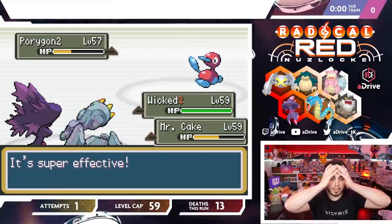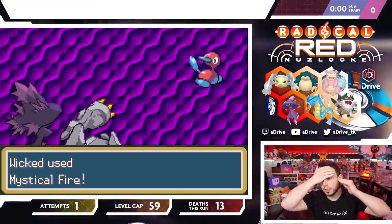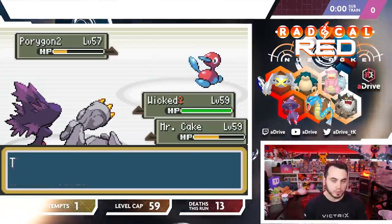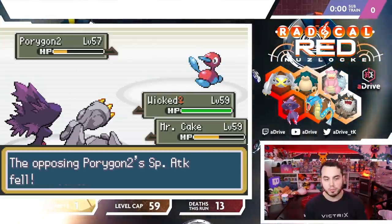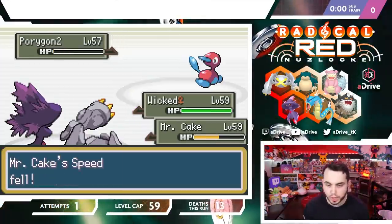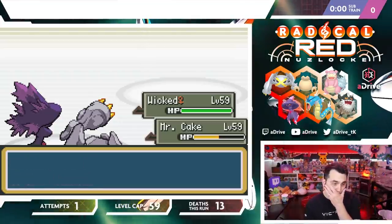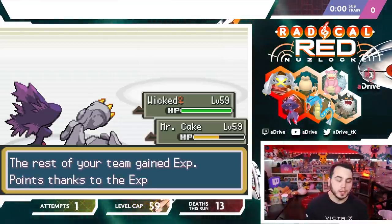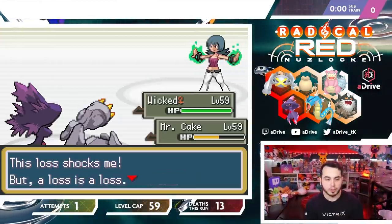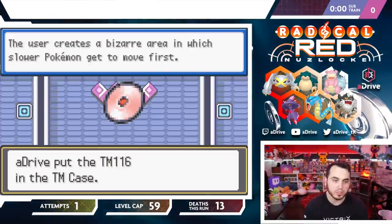I mean, I just have to get over the Mudkip Kid situation. We are doing some amazing things right now on this run and I'm super stoked about it. Let's keep it rocking. Just beat Sabrina with no deaths, team — let's go! You can turn off emote only. Let's go, aDrive army! That's what I'm talking about — dusting off my old VGC shoes.